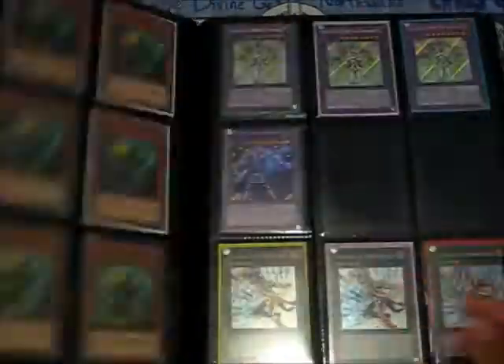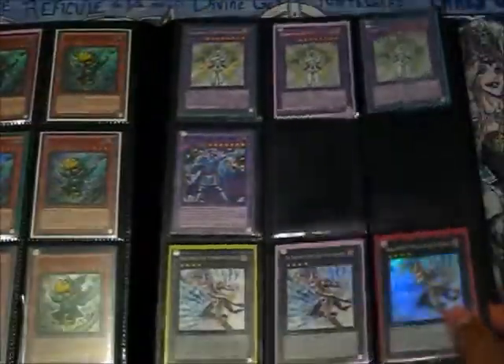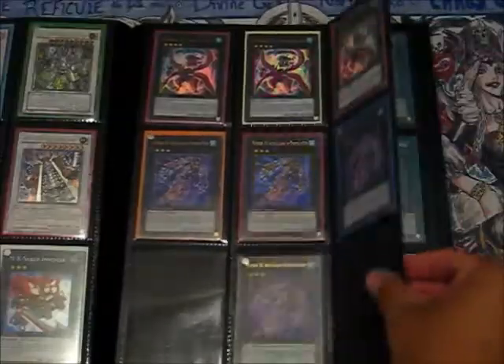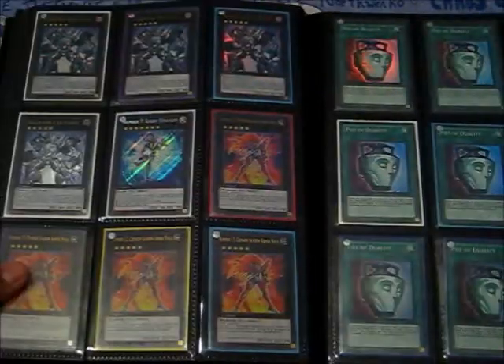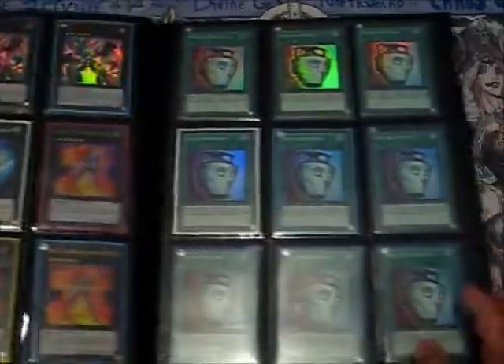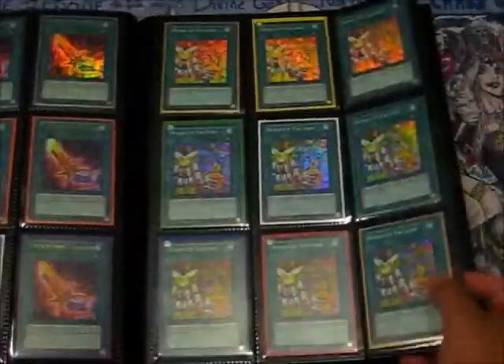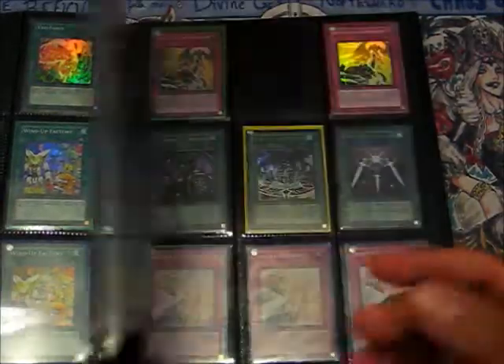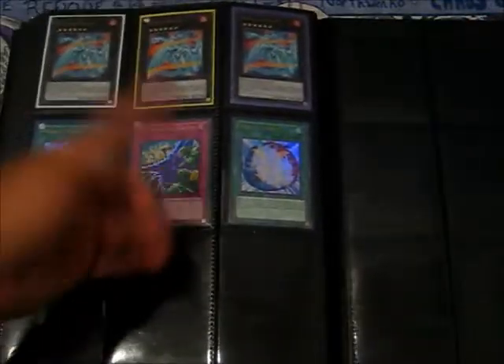A whole bunch of Birdmans. Got some Maylstokes, Dual Terminal Synchros. Got some Acid Golems, some Sharkdrakes, some Shadow Ninjas, Super Pot of Duality, Zektors Swords, some Wind-up Factories, Xyz Reborn, Ultra Dimensional Prison. And that will do it for binder number two — on to binder number three now.